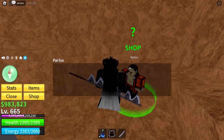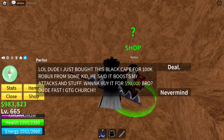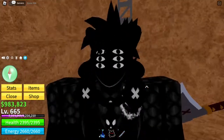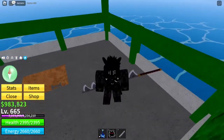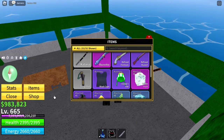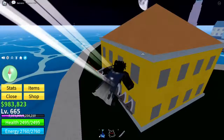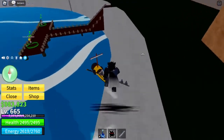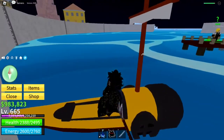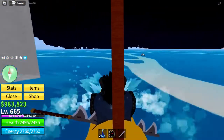You go down here and he'll be right here. He wants to give you the cape for 50,000. What the cape does is give you 100 energy and 100 health. It's really useful for early game. You can also get better capes from boss drops, but I haven't gotten any so I've been using the black cape for a while.